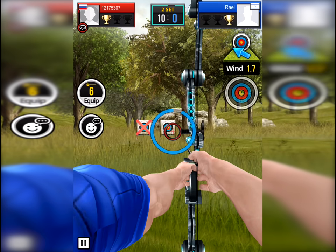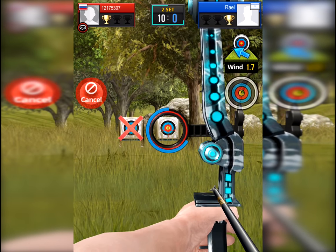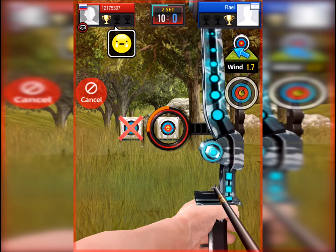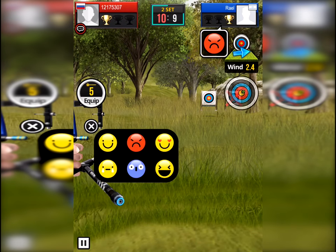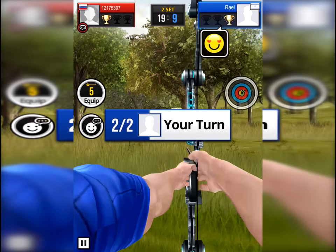Now it's my turn again. There is 1.7 wind going from right to left, a little bit to the top. So I'm gonna go down a little bit more to the red line over there, then I release my finger and I got 9.